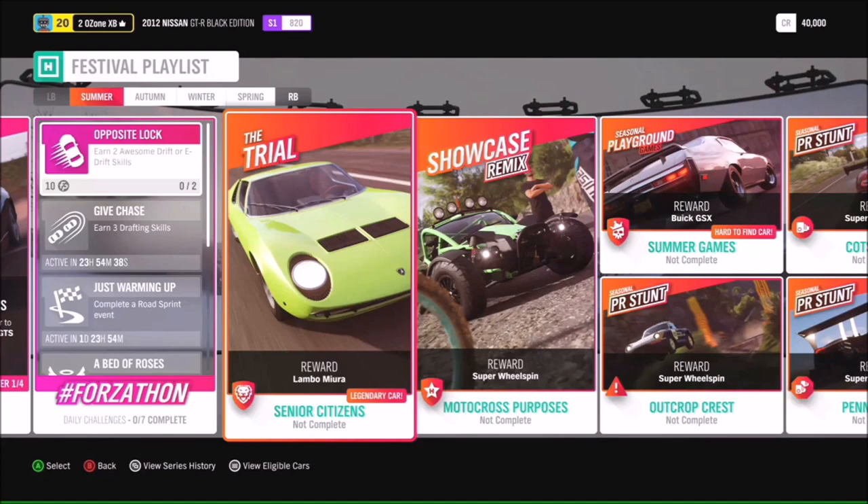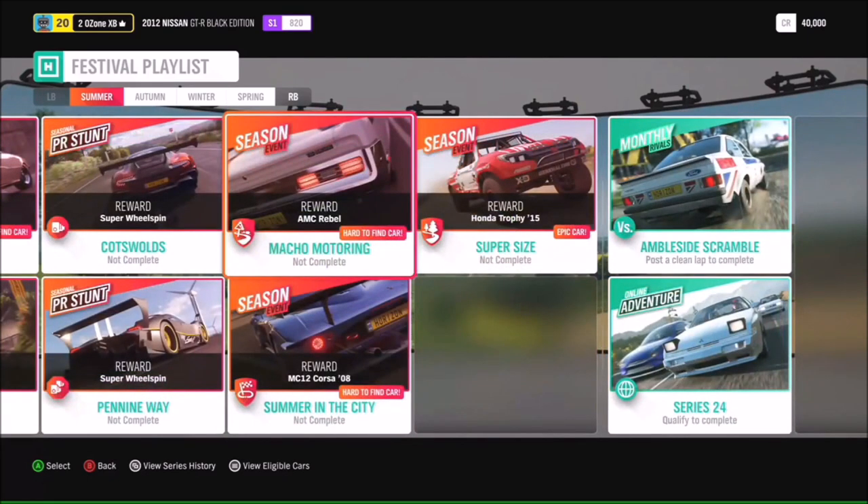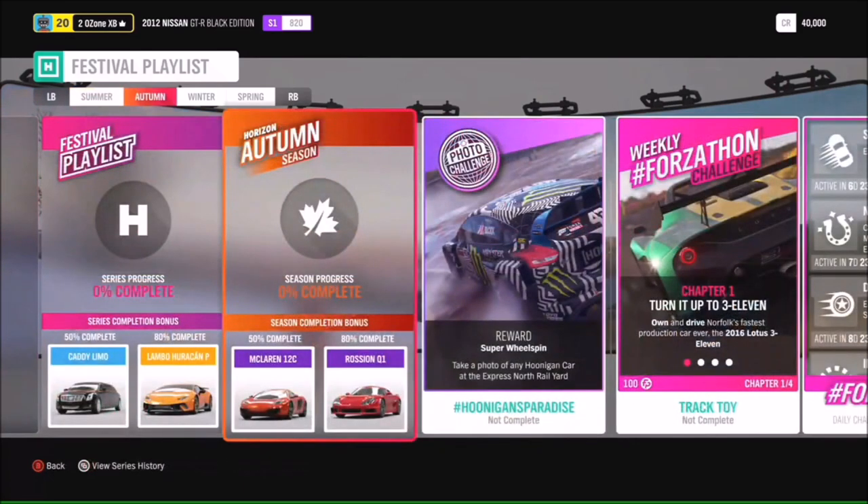There are more hard-to-find cars: the AMC Rebel in the Macho Motoring season event, and the chance to get the 2008 Maserati MC12 Corsa in the Summer in the City season event.